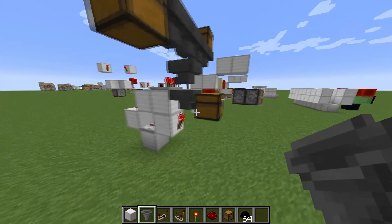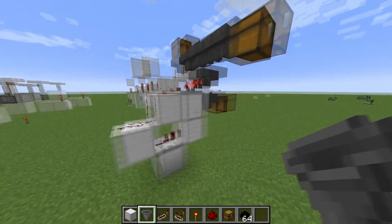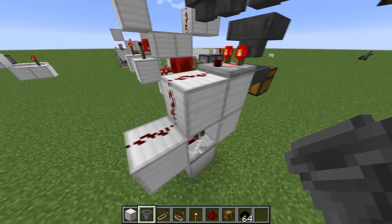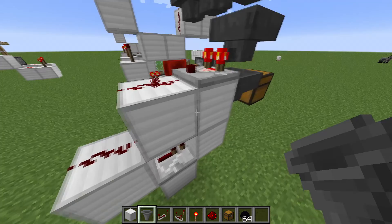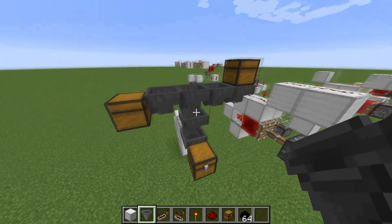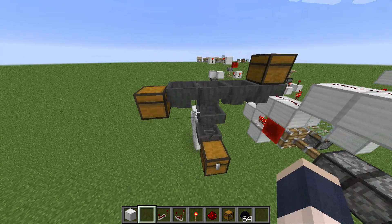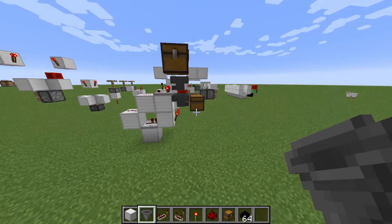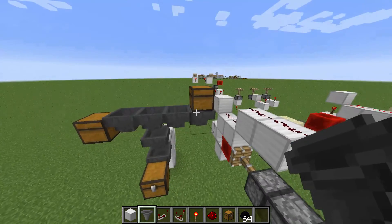There are a lot of designs out there for sorting cells. I'm just telling you a basic one. There are ones that you can put right next to each other and everything. There are pretty cool designs out there, but this is by far my favorite design. It's very simple. Let me just show you how it works.